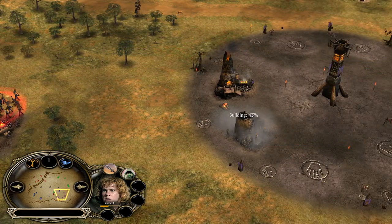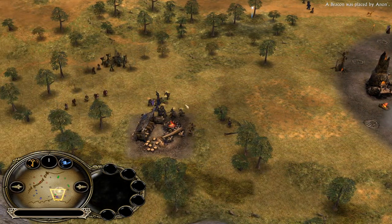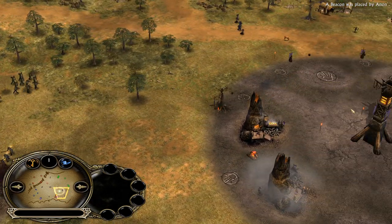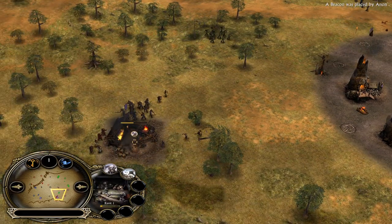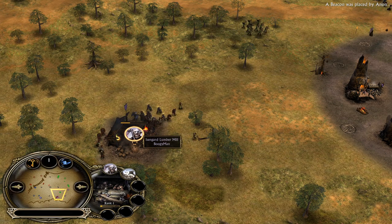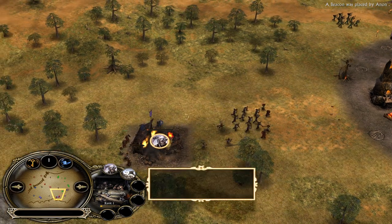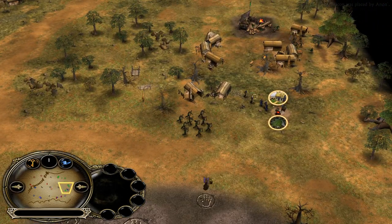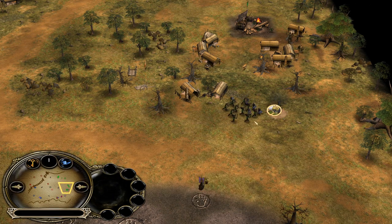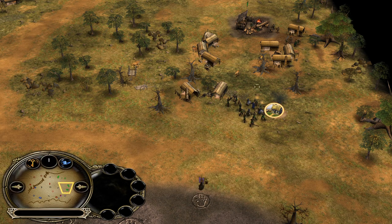The Isengard player was starting with a Uruk pit and demolishing it right after, and will be using the Warchant defensively. Anon is asking for help - Boogeyman has to deal with multiple peasants now and won't be able to keep this mill alive. Very well done from the double Rohan team, attacking together one target - that's the team play we want to see. The farm in the back side can actually be purchased by the Rohan player now, but the Isengard player will be just in time to prevent that.